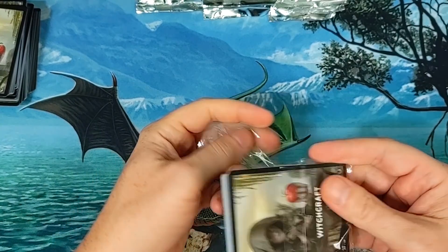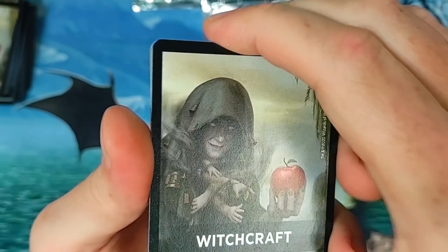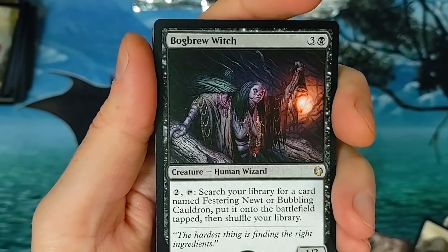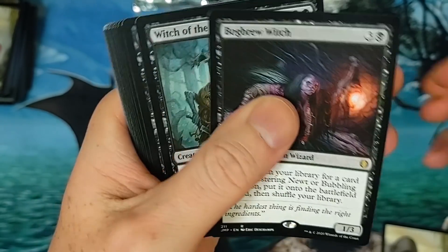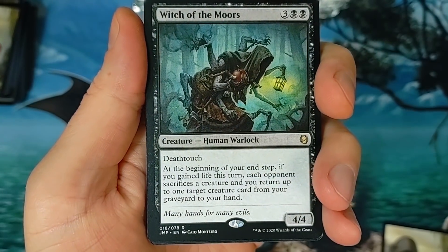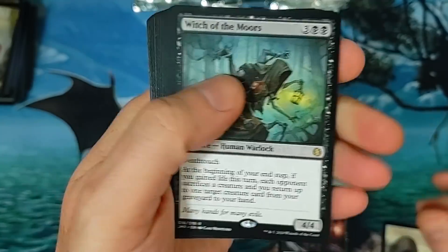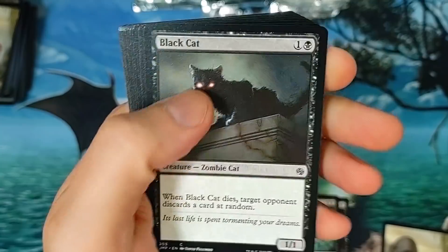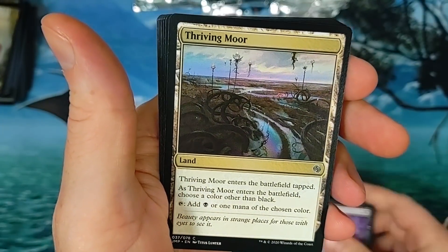Not to mention there's also Rhystic Study in here. Ghoul Collar, Gisa is $12.68. That Witch of the Moors we just opened is $13.61 — that's nuts. And the most expensive card is the Allosaurus Shepherd. We got witchcraft, Bog Brew Witch — there you go. Witch of the Moors: we got two of these already at $13.61 each. That's nuts — value train!